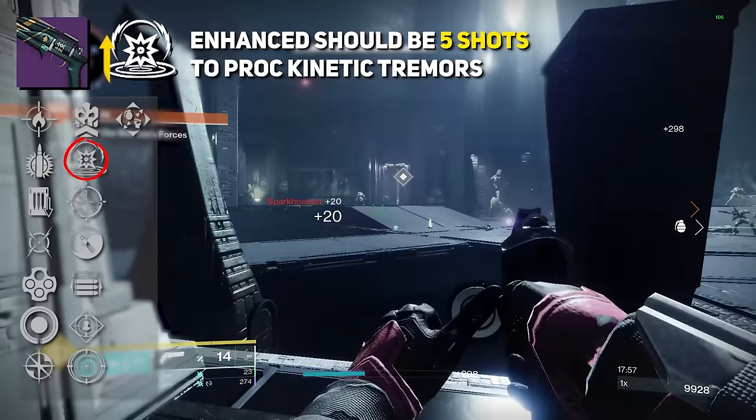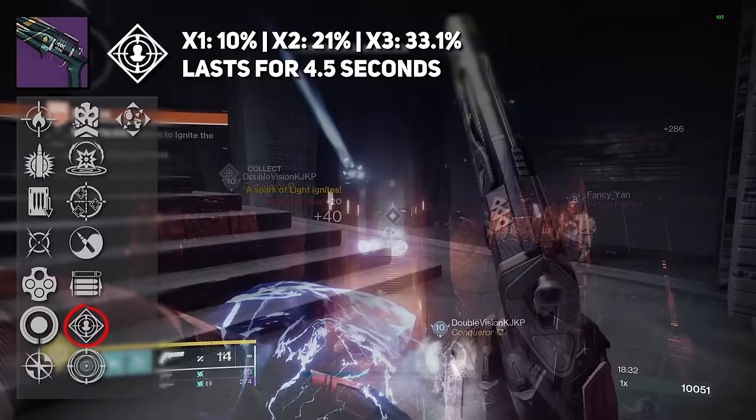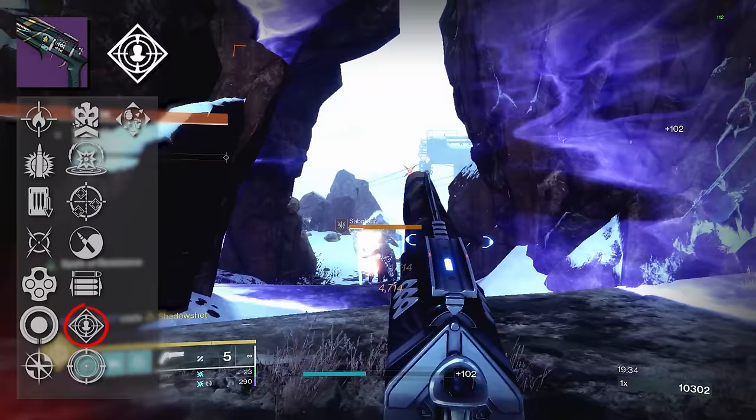Moving on to our more traditional damage perk, we have Rampage — just like the OG. Kills with this weapon temporarily increase damage, stacking 3 times: 1 stack giving 10%, 2 stacks 21%, 3 stacks 33.1%, with each stack lasting 4.5 seconds. The enhanced version brings that up to 5 seconds. I love Rampage, but it has been power crept over the years.